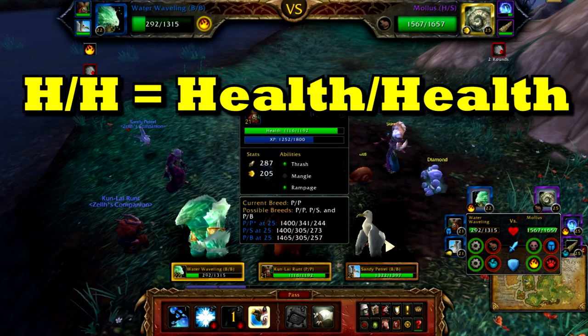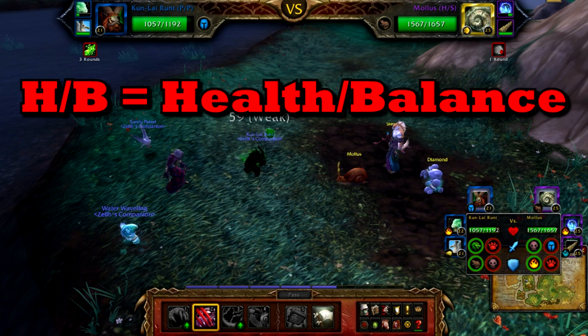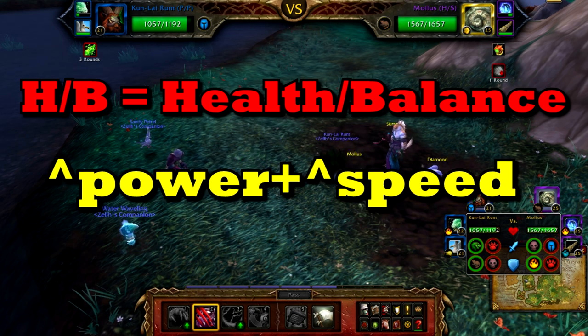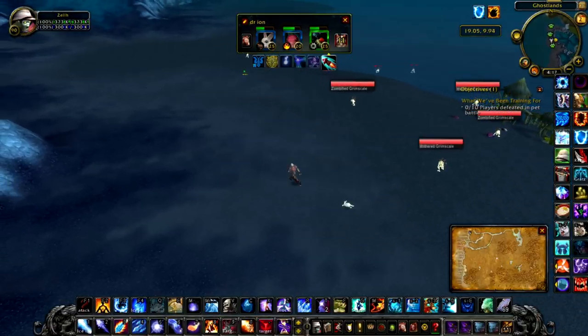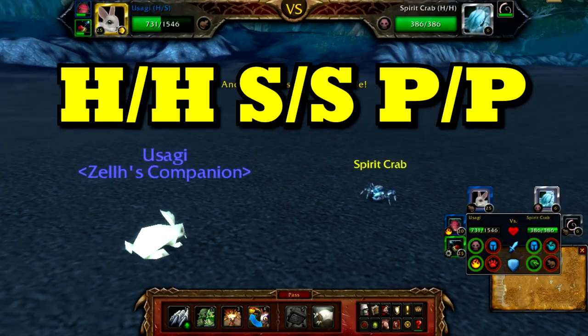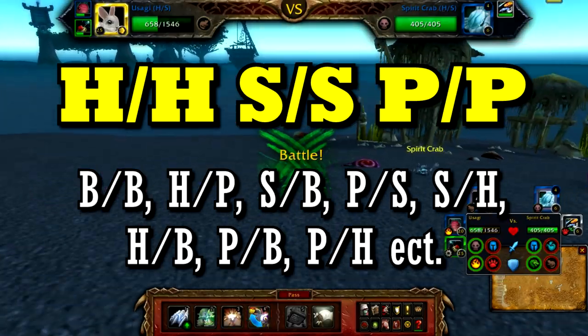A snail with an H/H breed will have more health than a snail with an H/B breed, but the H/B snail will have a little bit more power and speed and significantly less health. When stats are distributed with breeds, pure H/H, S/S, and P/P will have more points given out than crossovers.